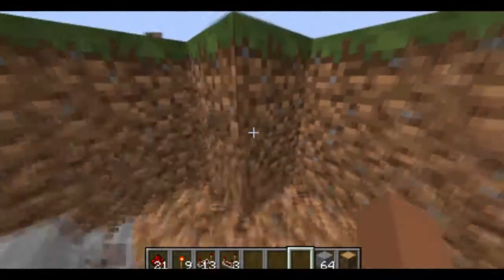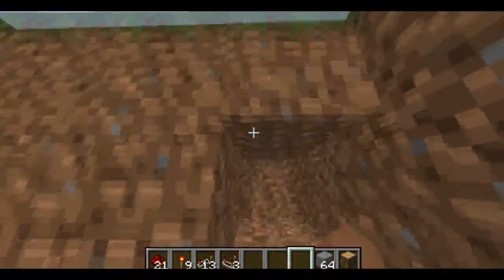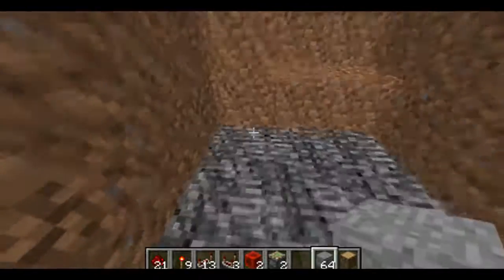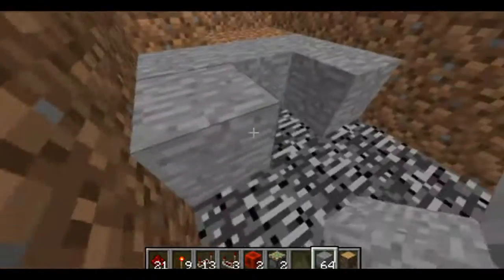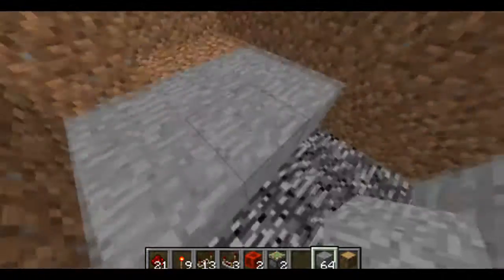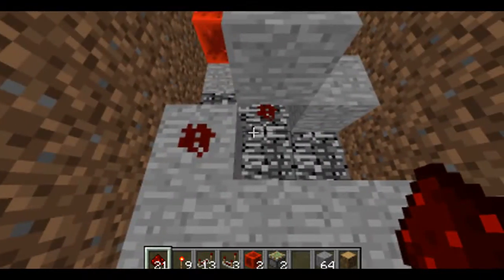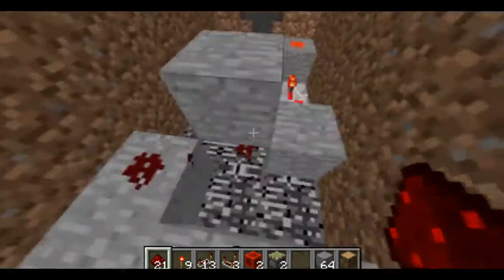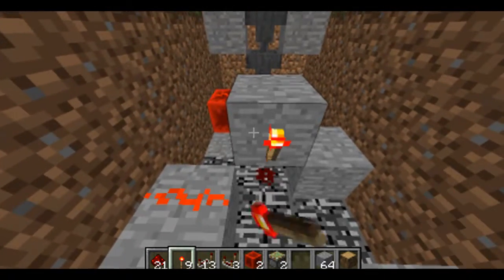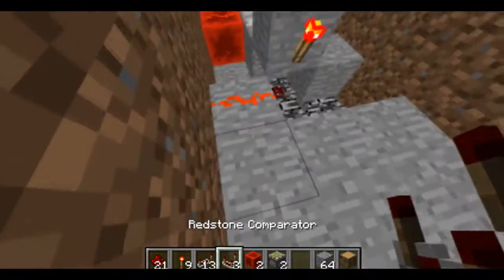Now what you're going to want to do is build another hole that is three blocks deep, right above here — this should be good right here. Make it basically a three by two, or two by three depending on how you're looking at it, right in front of these blocks. Then put another block right here and a redstone on top of that block, which should be connecting over here. Now put a redstone torch right here — that's going to connect these two.